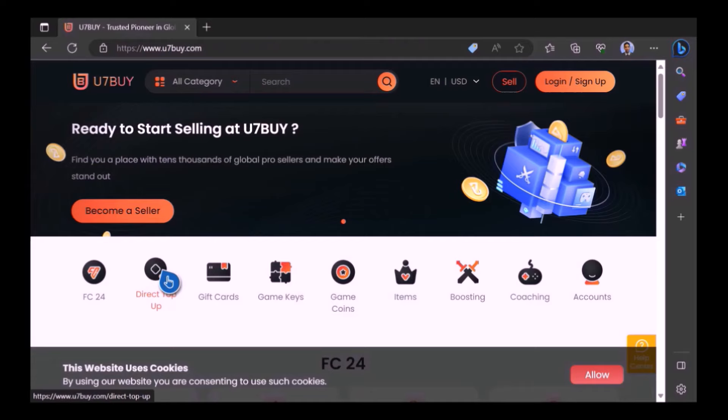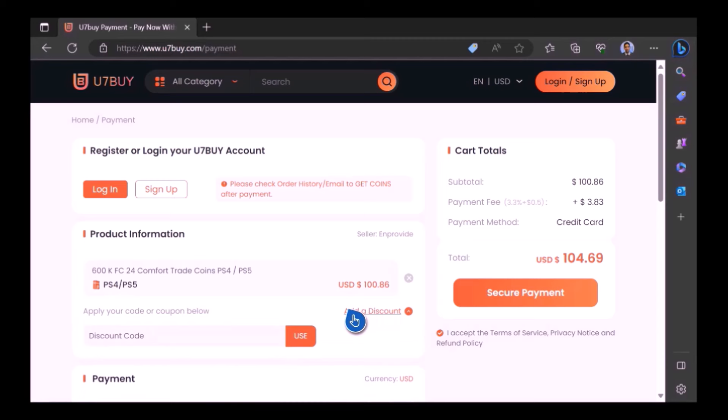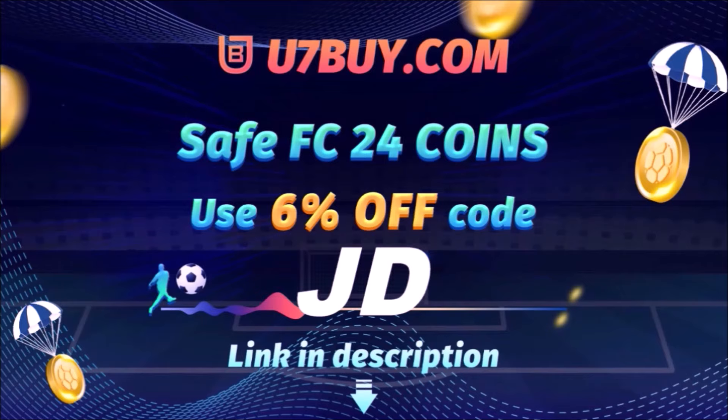Want to use icons and elaborate your experience on EAFC24? Well check out use7buy — it's the only place JD Gaming ever uses to buy his FC coins. Type in JD for a cheeky 6% off, link in the description.